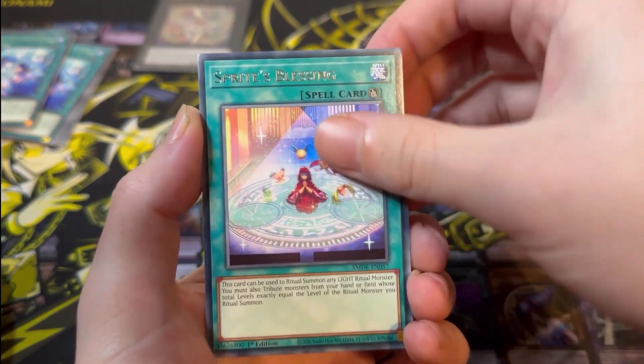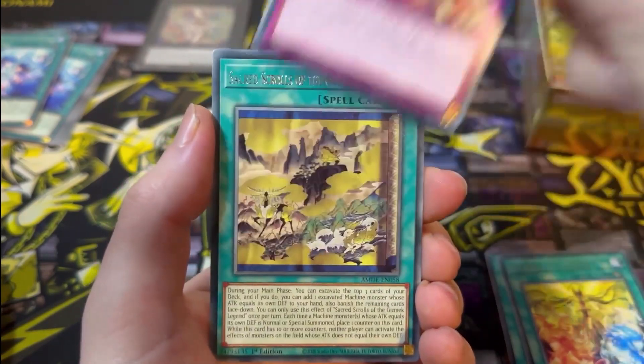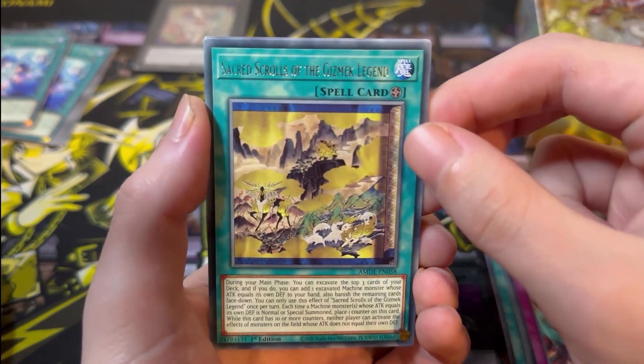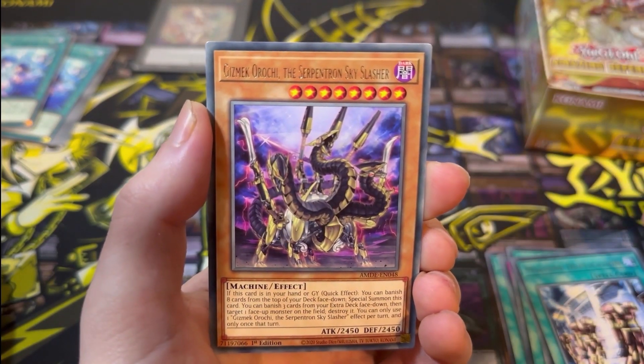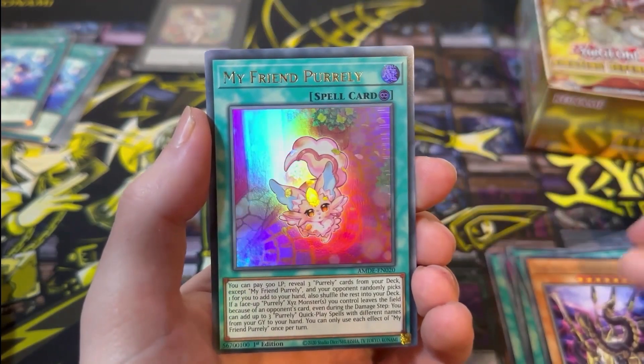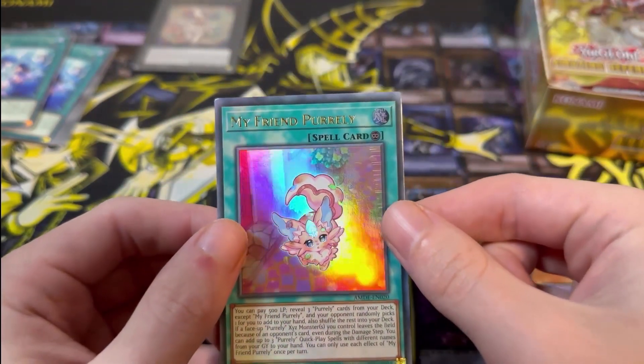Next pack: Sprite's Blessing, Mekanko Kagura, Extinguish, Sacred Scrolls of the Gizmec Legend, Machine Duplication, Gizmec Orichi, and then My Friend Purely — Ultra Rare, looking so cute.